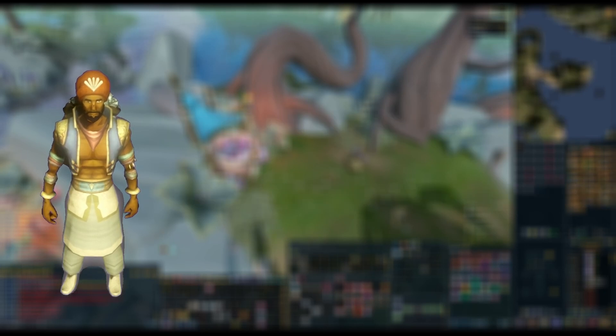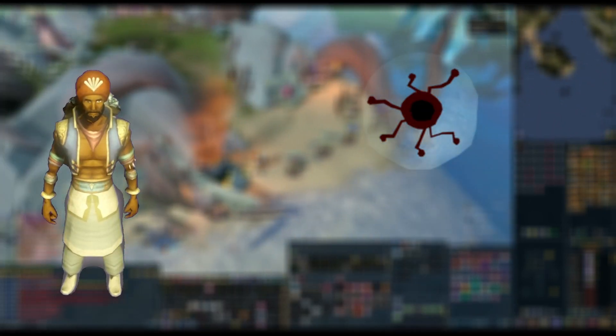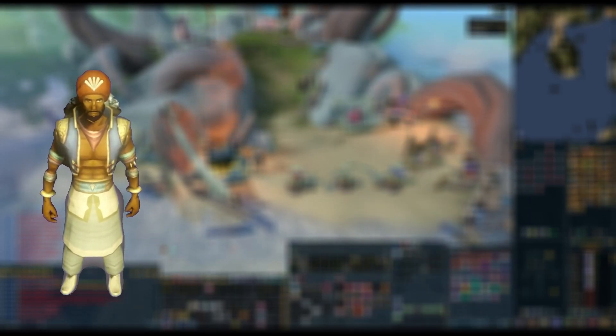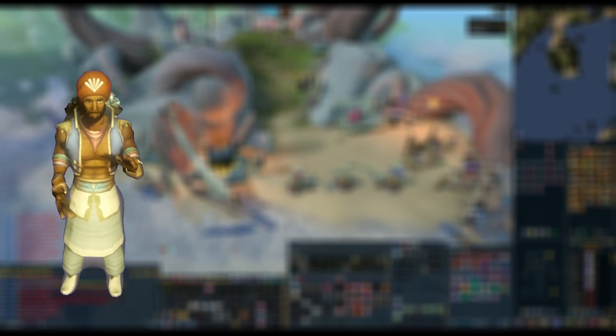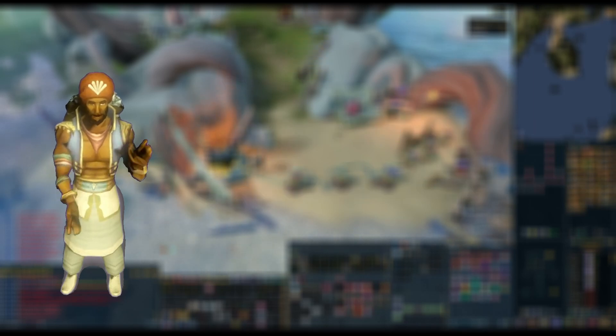Judging from the teaser, there are two things in the process that are being hit: number one is the amount of anima being used per arrow, and number two is the speed at which we enchant the elder god arrows. Judging by the teaser and the numbers I used in the last video, an hour of elder god arrow production will now take about 33 to 35 minutes, I would assume.